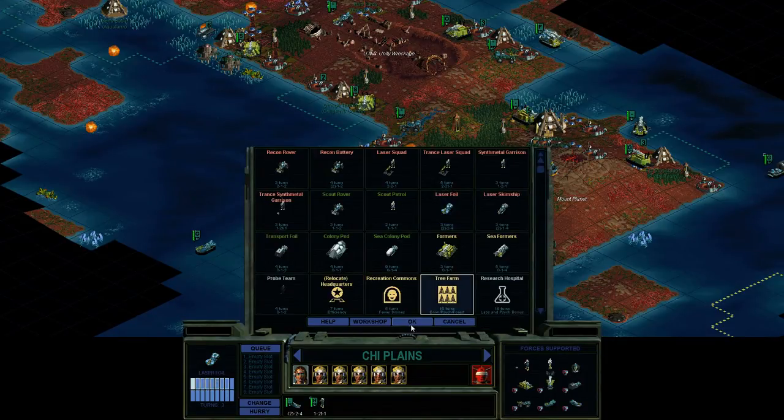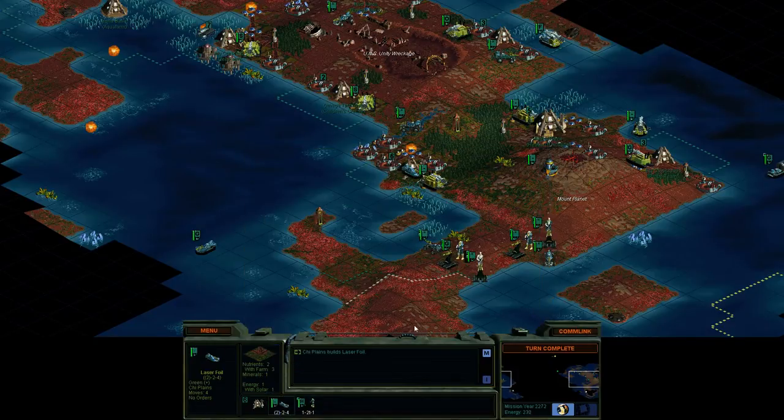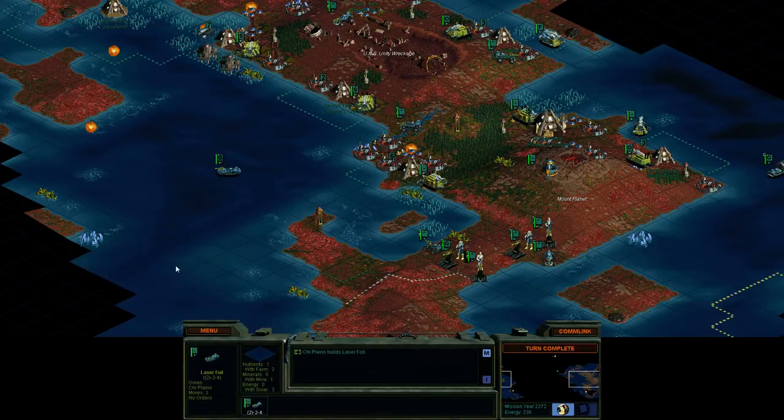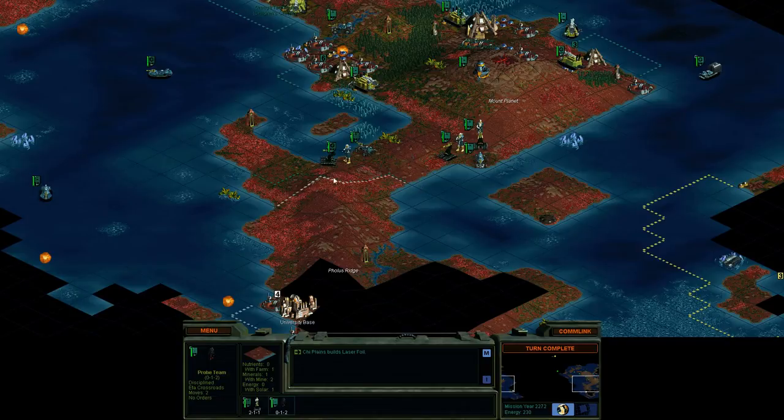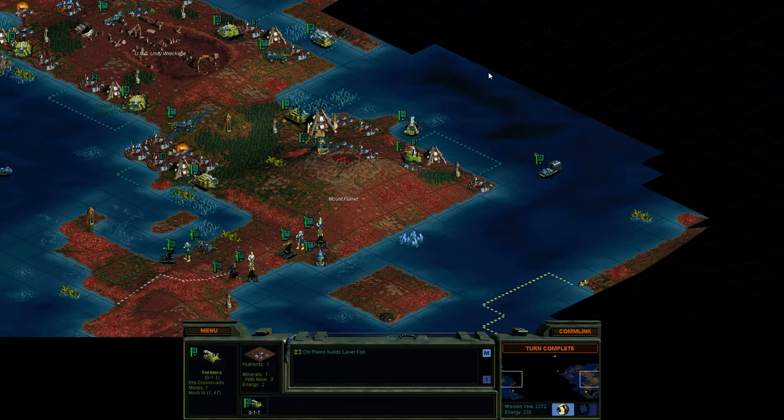I think we'll do the tree farm now. Too bad there wasn't sea monoliths so we can upgrade these at sea — oh well. I kind of want to keep these somewhat handy; I don't want to go too far exploring with them. Bot recovered. We can get the tree farm at Chi Plains next turn — so it basically took us one turn to build that. Excellent. There's our probe team, but unfortunately you're going to have to go through a whole bunch of fungus to get in here. I don't know how they handle fungus.